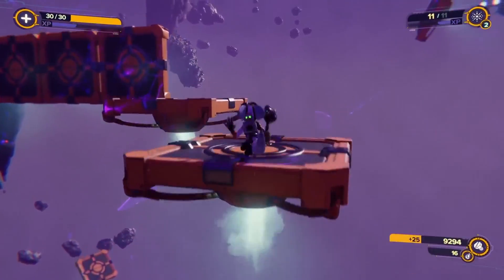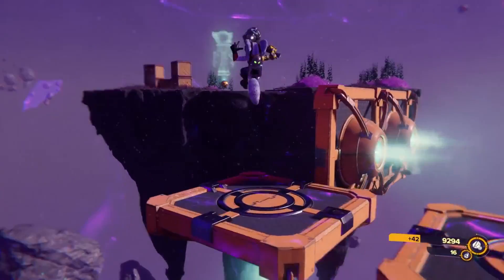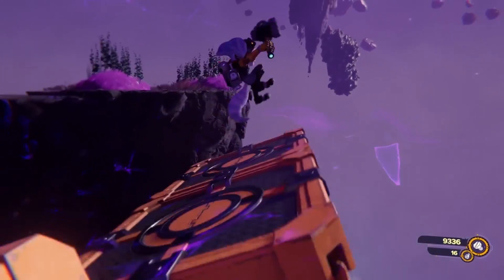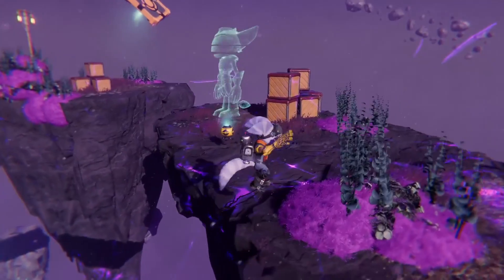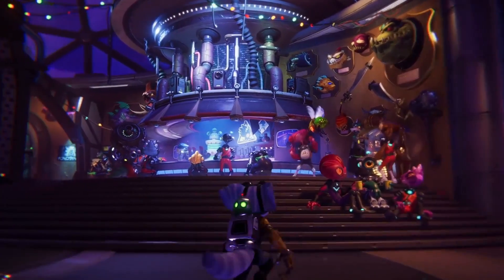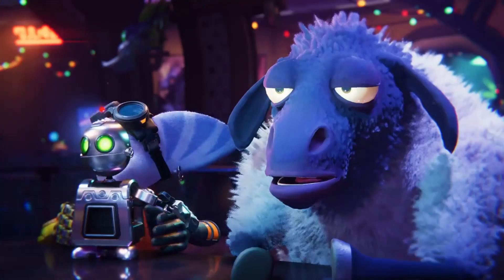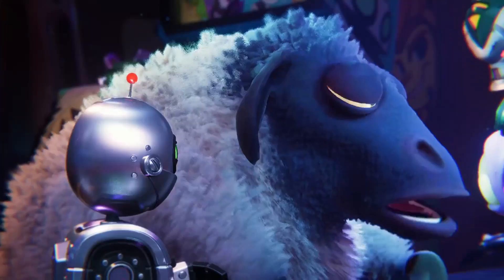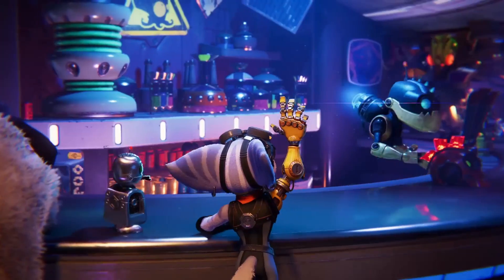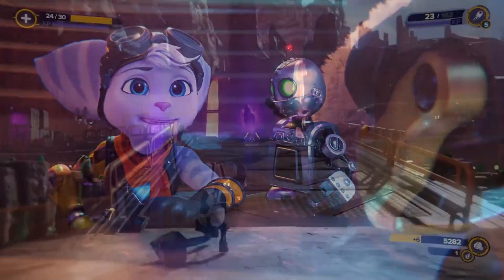The main plot of the game is that Ratchet and Clank must basically stop Dr. Nefarious once again, as he'd use a new machine called the Dimensionator — very dumb name, but it is a very comic book-y type of game, so it makes sense. He'd use the Dimensionator to create a dimension in which he reigns supreme and all bow before him. But they meet Rivet and Kit along the way, and those two must also join them in their mission to take down Nefarious on this wild adventure.